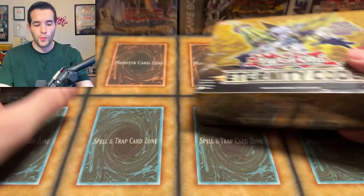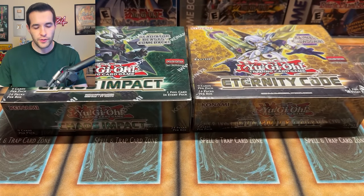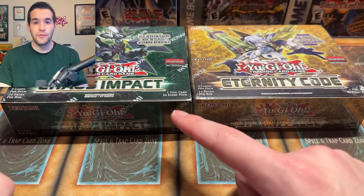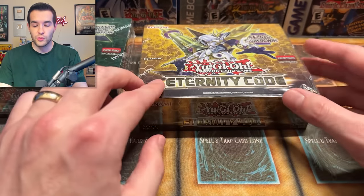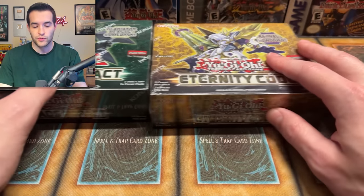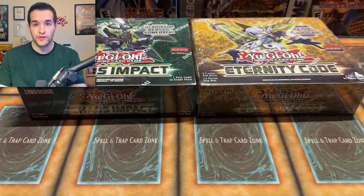We are opening these two boxes because they both contain insane Starlight Rares. Chaos Impact has the IP Masquerade — we pulled two in one case one time, it was insane. It is tied with the Orcust for basically the most expensive Starlight ever. Then we have Eternity Code, which has multiple big Starlights such as the Effect Veiler. Almost every Starlight in this one is really good. So Eternity Code is probably a better set overall, but Chaos Impact has the best single card among the Starlights here.